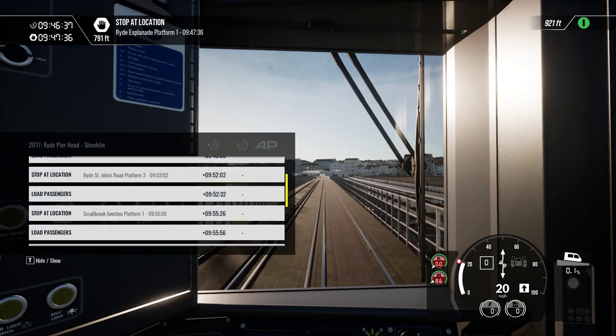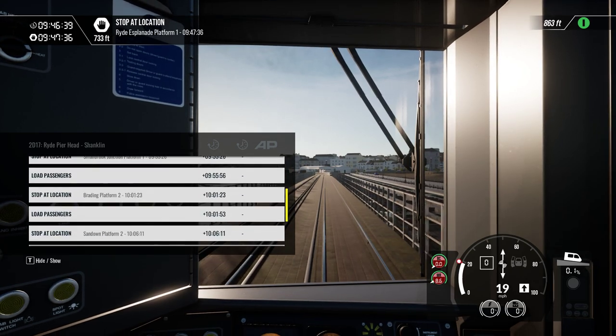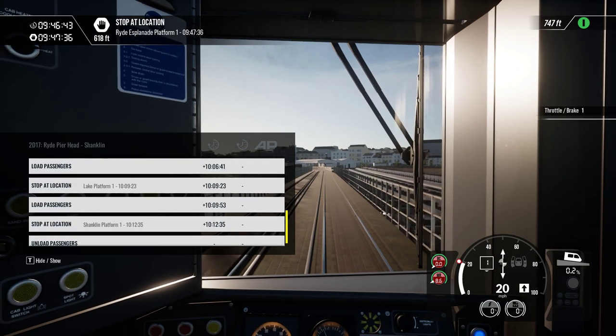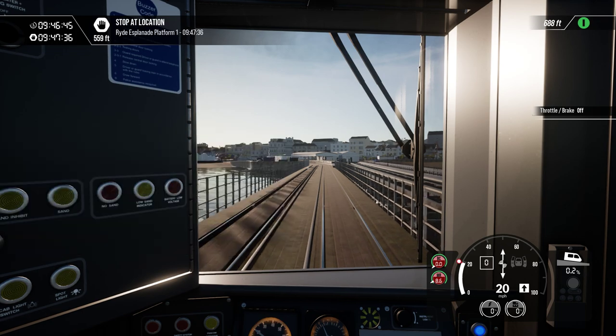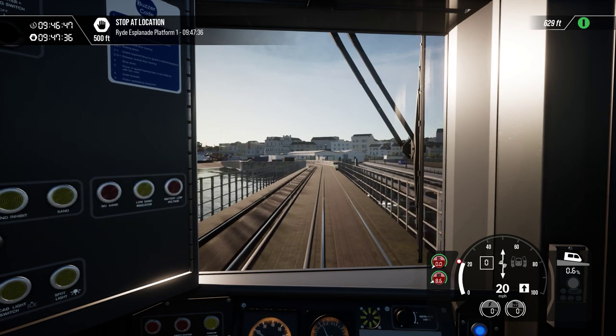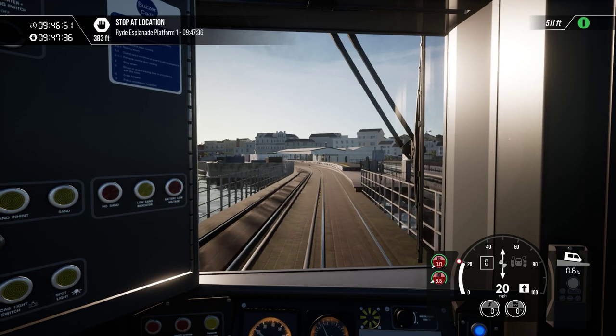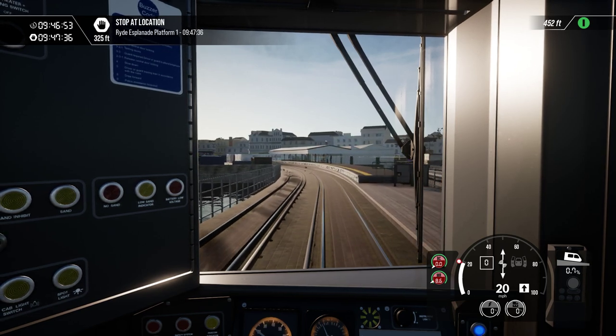So we've got Ryde Esplanade, Ryde St John's, Smallbrook Junction, Sandown, Lake, and then 12 minutes past 10, Shanklin. That's about just under half an hour.